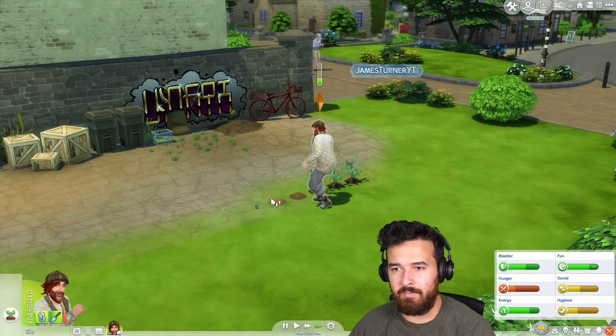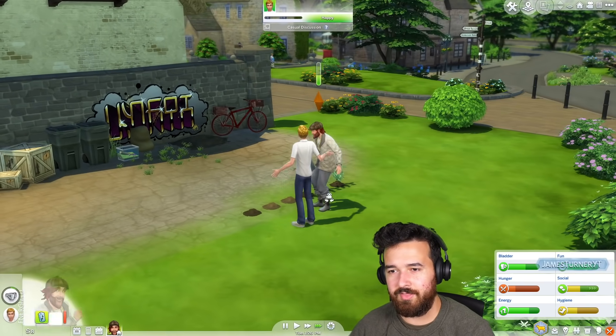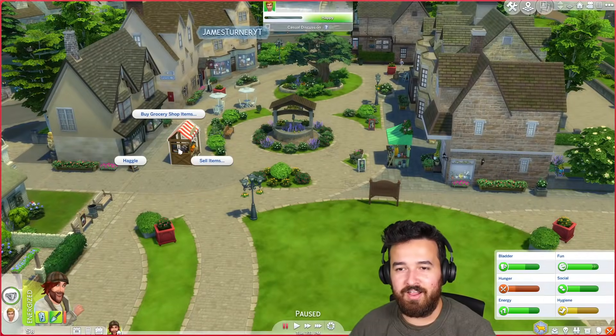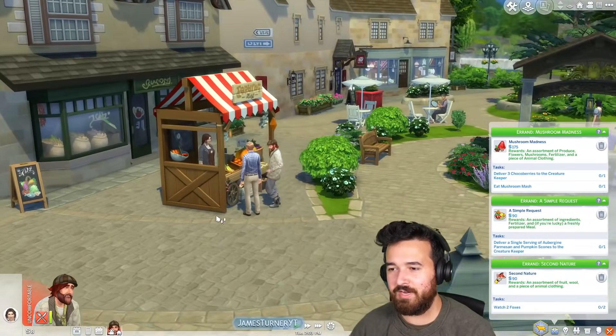I'm not intending to make all my money from gardening, it's just early game — that's kind of what we have to do here. I obviously want to get animals, ideally sooner rather than later, and to do that I need a garden and fish. Let's go sell some items — I also need to do these tasks because these give me money too.